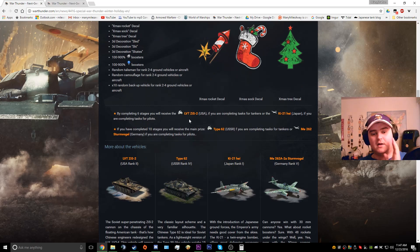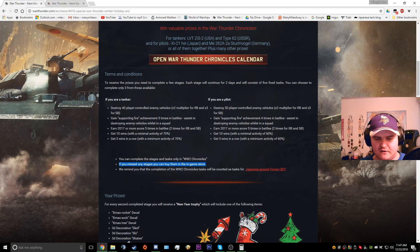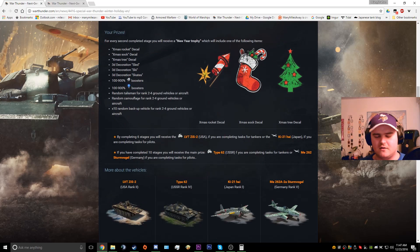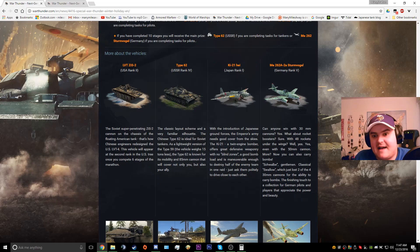If you complete six stages you get the LVT or the Ki-21. If you complete 10 stages you get the Type 62 and the ME-262 Sturmvogel. With the ability to buy these stages, if you've got enough cash you won't have to grind any of them — which is kind of annoying, but at the same time if you want it that badly and don't have that kind of time on your hands, it's available to you.